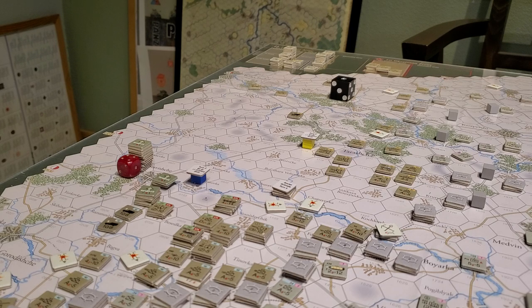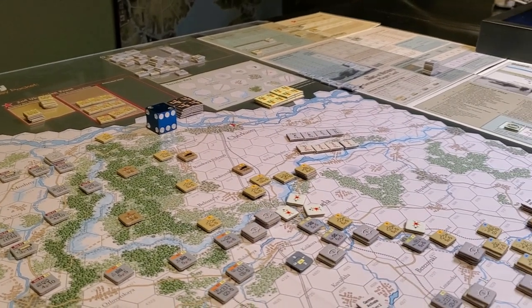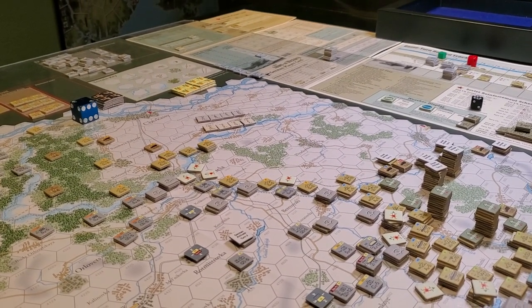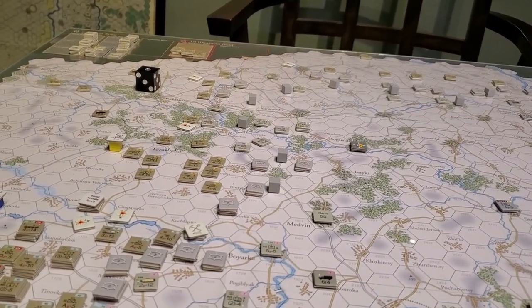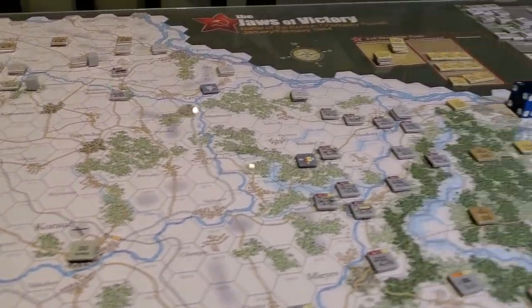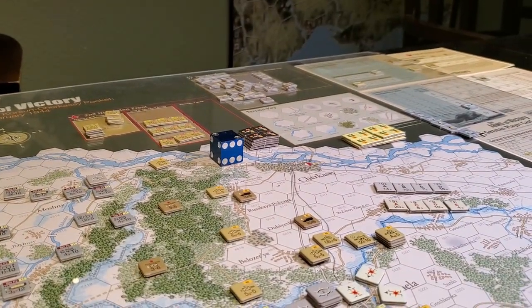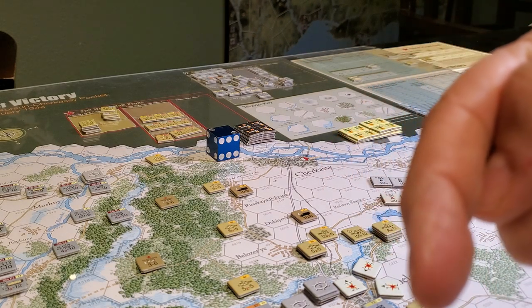Let's assess tactically what are some of the options for the Soviets, which are the dark pseudo-dark green, khaki green colour. This is the First Ukrainian Front over here, which extends all the way around to basically where that blue dye is, and then becomes the Second Ukrainian Front. There are two corps over here and two corps over here for the Germans. Geographically, we've got Khorson here and Chikasi. Head that way and you'd run into Kursk; go this way and you'd run into Rostov.